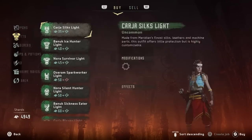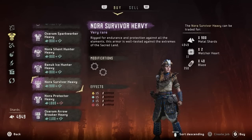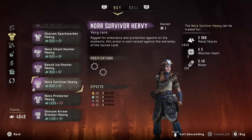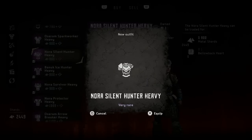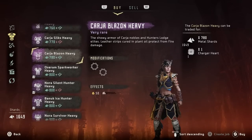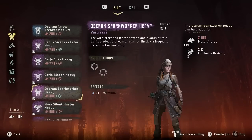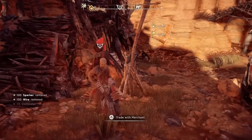So my capacity isn't that much better, but this will help for the time being. Alright, so let's buy some stuff, seeing as I've got crazy amounts of things. We got arrow breaker — tempting. Let's get the Nora Survivor Heavy. We're not gonna equip it though. Banuk Ice Armor — sure. Silent Hunter Heavy — hey, we got the bellow back heart. If we're gonna be up against enemies that use specific elements at us, we might as well have them. And then Sickness Eater. So we've just burnt through almost all of our shards, but that's okay because we really weren't using them anyway.